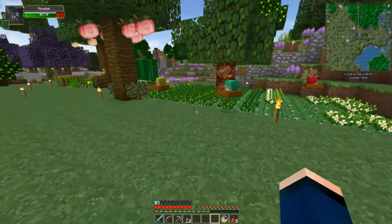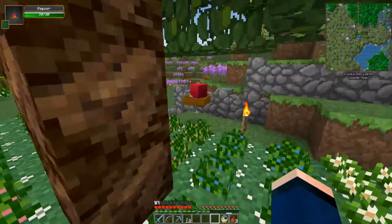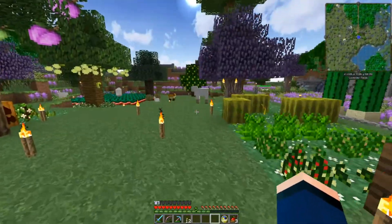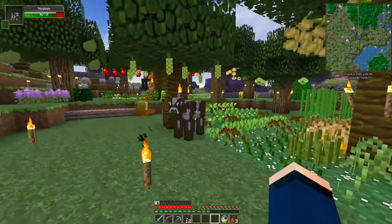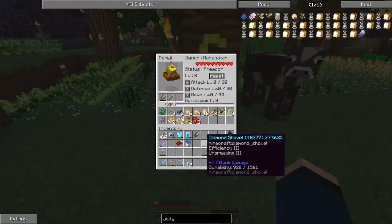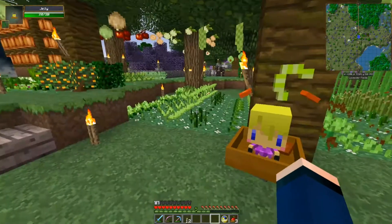So here we have little Mint, little Sugar — I love these names — little Pepper, and the fourth one is somewhere here. Oh, there you are, little Jelly! They're definitely doing a great job; they have a ton of seeds here already. I really like to make sure that they are actually replanting these, or I do it manually.